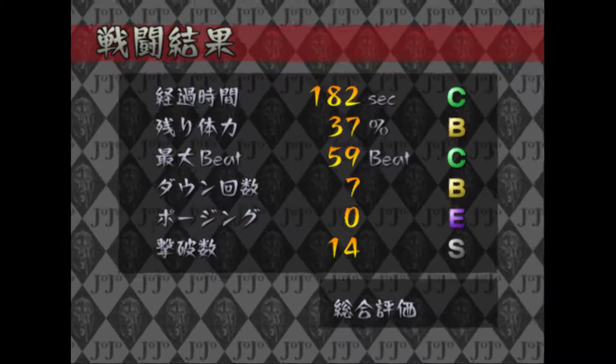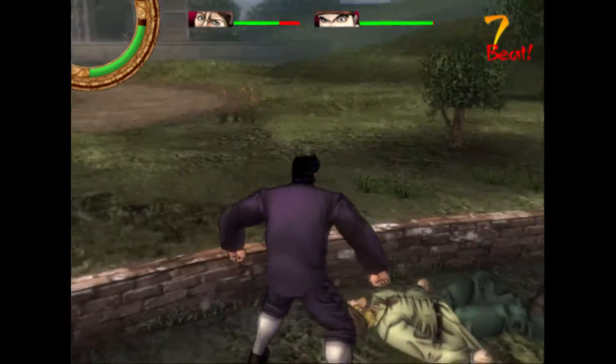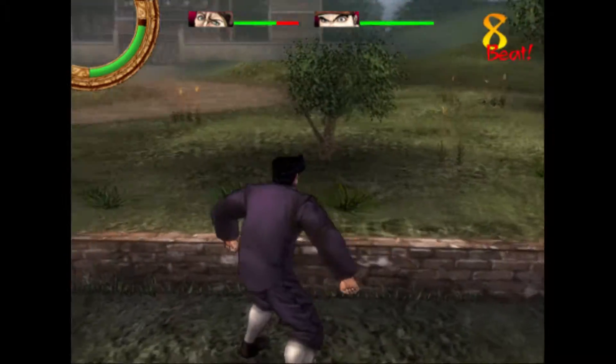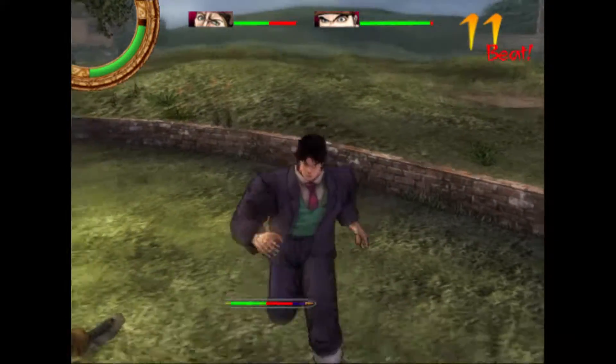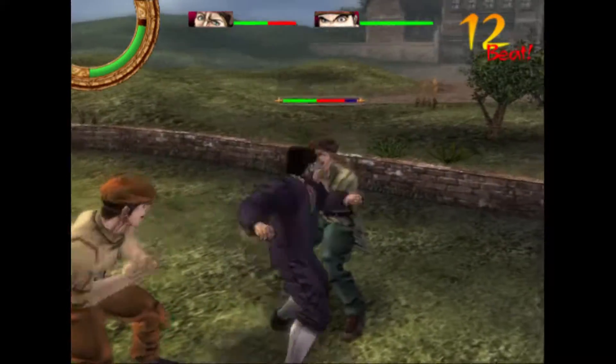There are also some special mechanics that happen in levels, which I'll get to when I talk about the different story battles. So let's get right into the battles. Battle 1 starts off with two hoodlums — easy enough, you just keep punching them until they pass out. Nothing too hard, just getting used to how slow the battles are. Quite slow, actually.